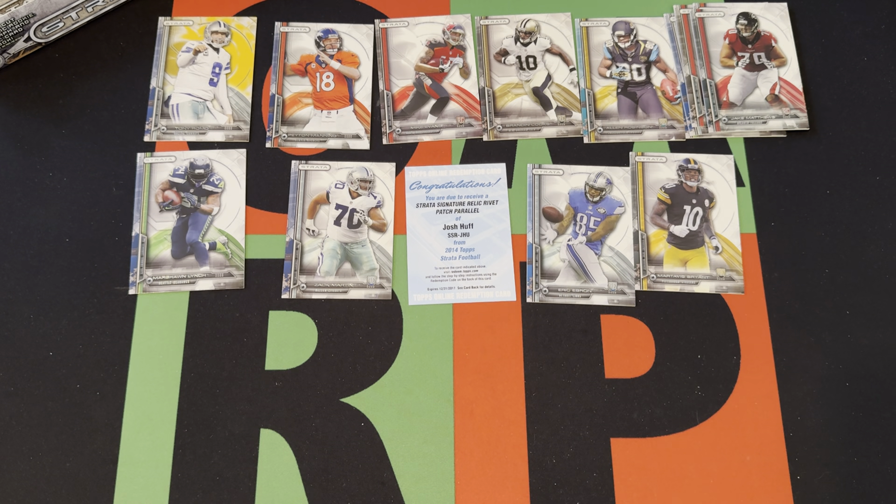Josh Huff — I'm not going to look him up... okay, let's see. He's a third-round pick for... the Eagles. He played for the Eagles for a few years and the Buccaneers, was on the Saints practice squad, then went to the Arizona Hot Shots — whatever that is — and then went to Calgary and Toronto in the CFL. So yeah, Josh Huff. There we go.